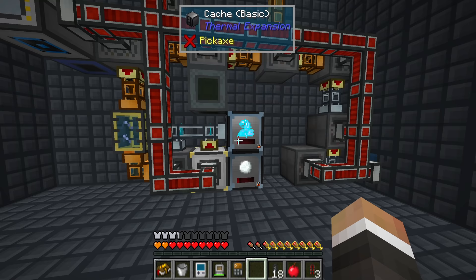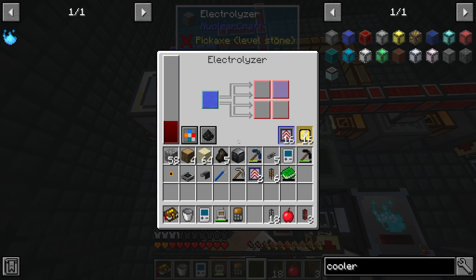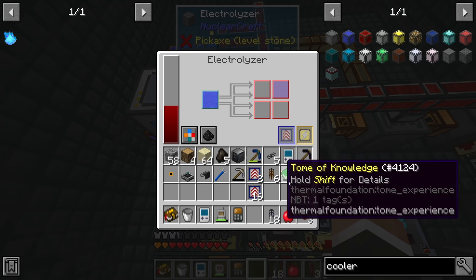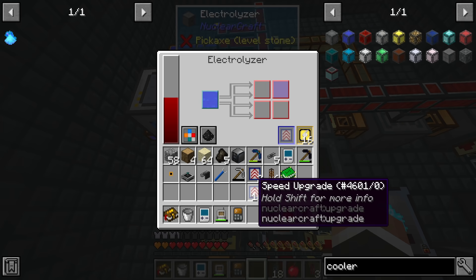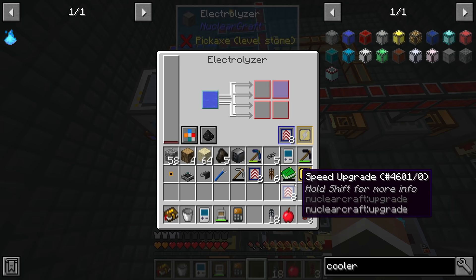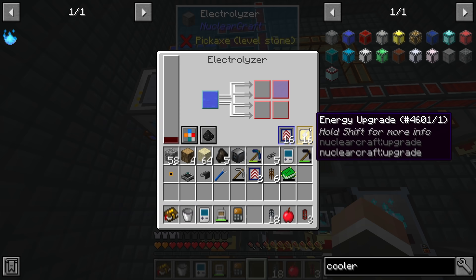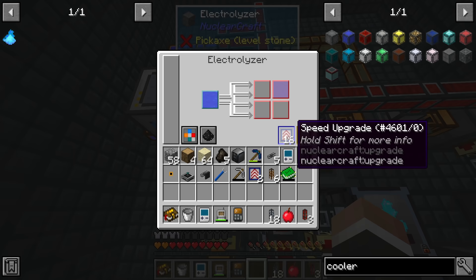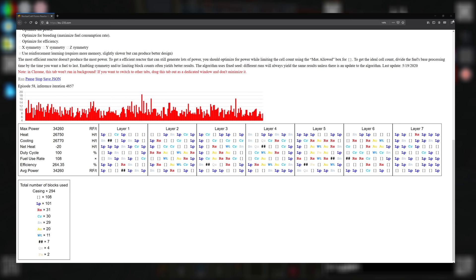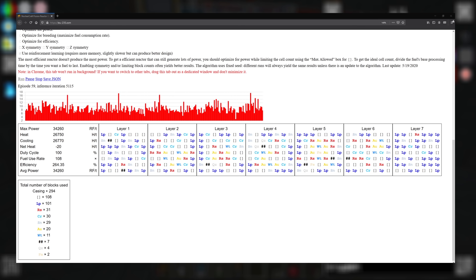Regarding energy upgrades in NuclearCraft machines - they only work if you also put speed upgrades in. The machine starts at 40 RF per tick; the energy upgrades offset the massive RF cost from speed upgrades. For example, with 8 energy upgrades this uses 3,200 RF per tick, drop to 360 with them in. But adding more than 8 doesn't reduce below 360, so there's no point having more energy upgrades than speed upgrades.